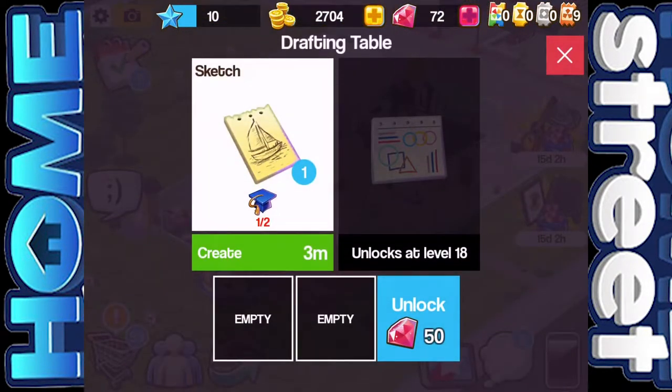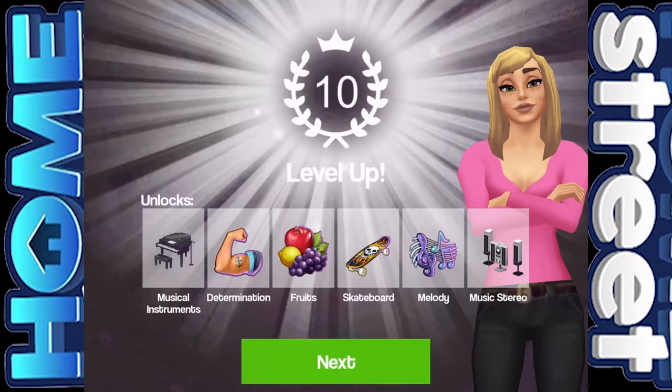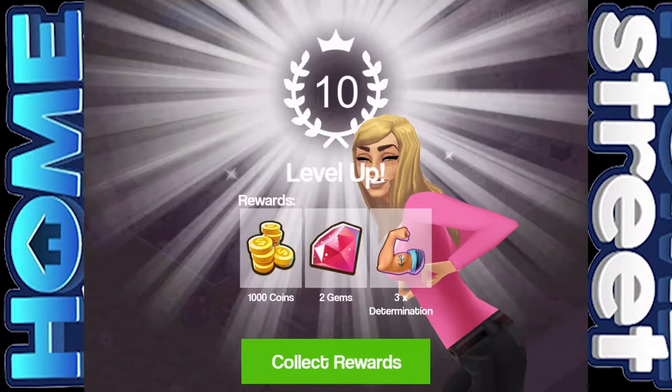So much has happened since last episode, so I need to run you through a few little things. First off, we levelled up to level 10 and we unlocked musical instruments, determination, fruits, skateboard, melody, and music stereo. Our rewards for levelling up were a thousand coins, two gems, and three determination.